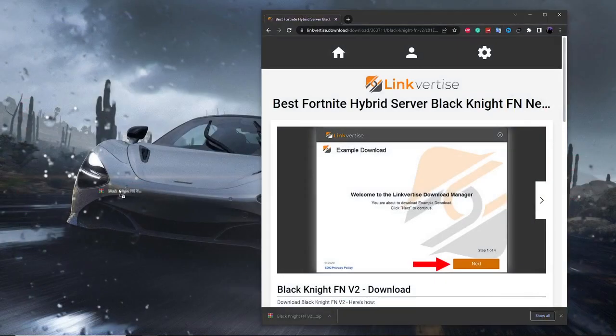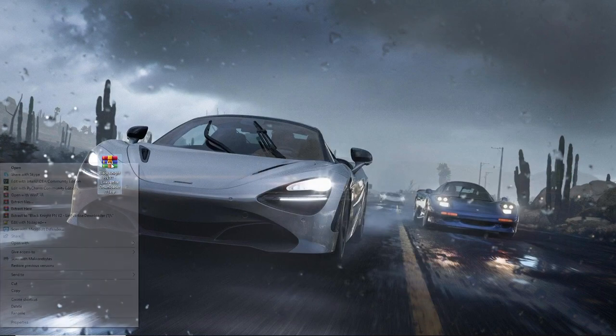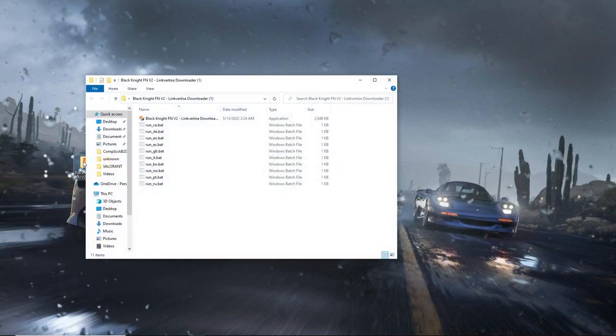Now drag the file over to your desktop to make it easier to see, and then just extract it. Once you've extracted it, go ahead and run the link right over here.